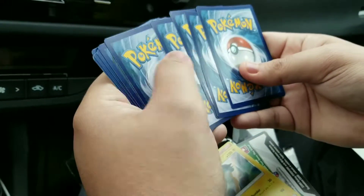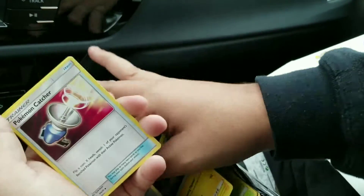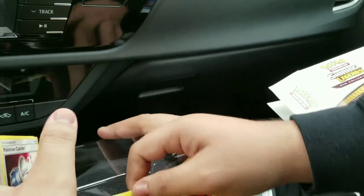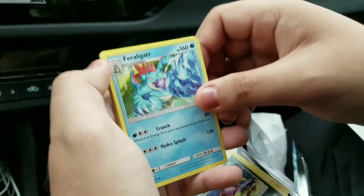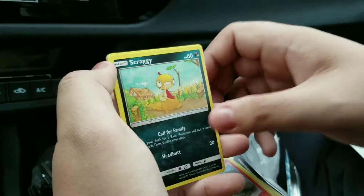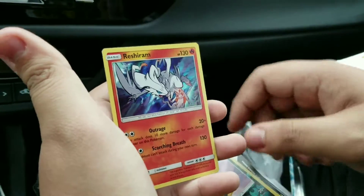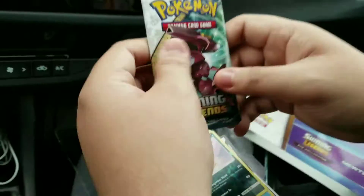Four to the front. So we got a Fire Energy. What's the holo on the other side? Pokemon Catcher, Lyphard, Feraligatr — which looks pretty cool — Zorwa, Golett, Larvesta, Scraggy, Croconaw, a Scrafty Reverse, and a Reshiram holo. So you do get holos in every pack.